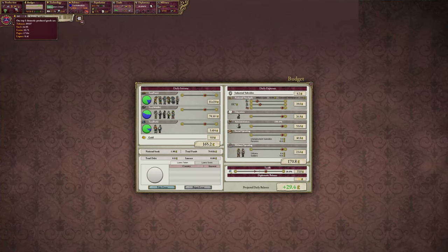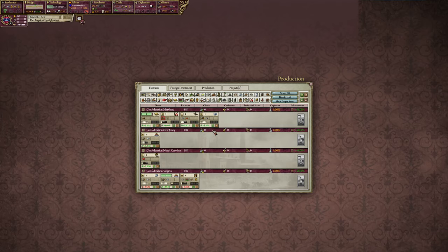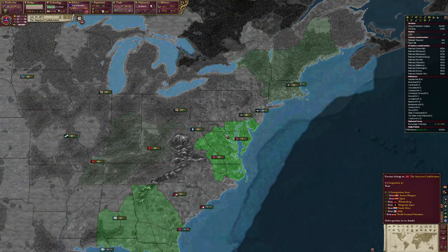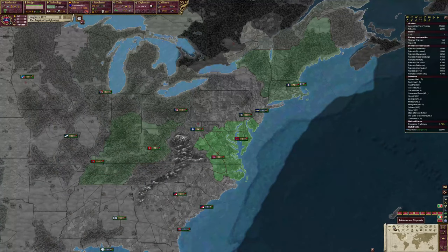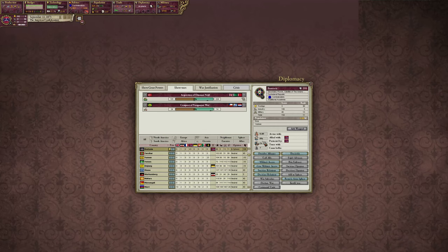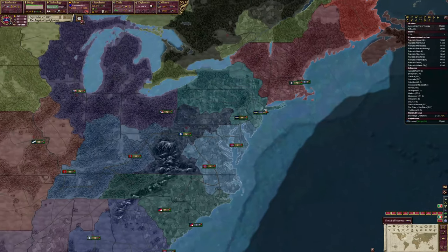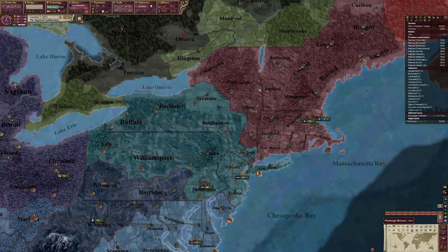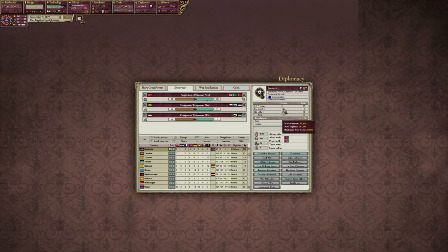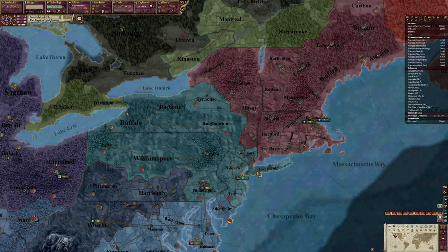We're doing great at 62.2. Yorktown or Bostonia has a lot of industry - they only control this part of New York but Massachusetts down here is where all those goods are coming from.